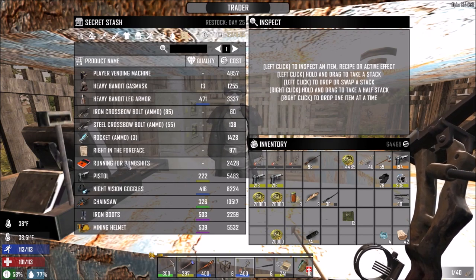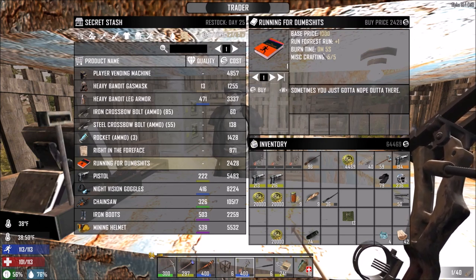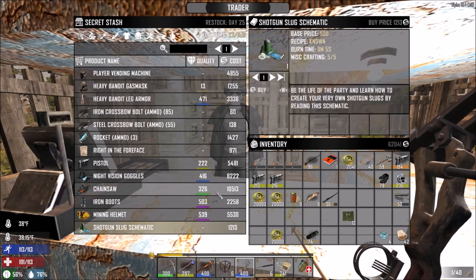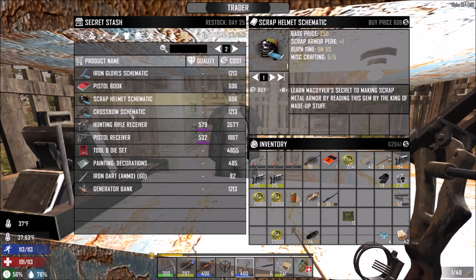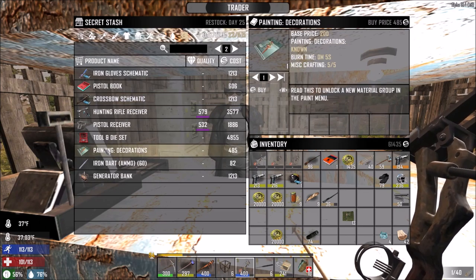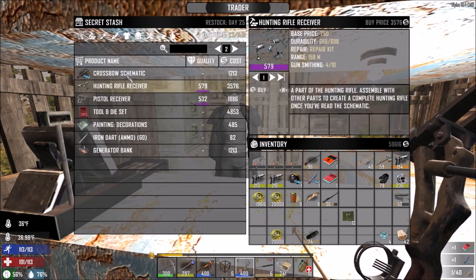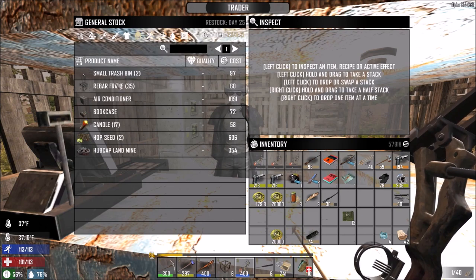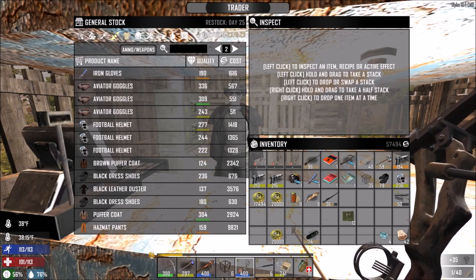One guy in my comment section recommended that I buy everything here - schematics - and then sell them or rather scrap them for the notes. That's actually clever. It's expensive, as you can see, but let's just buy everything we don't have. Oh, for a moment I thought we didn't know the crossbow. These decorations I can buy now - I have a ton of coin - and then I scrap them and turn them into those notes, and with those notes you're able to make another class.